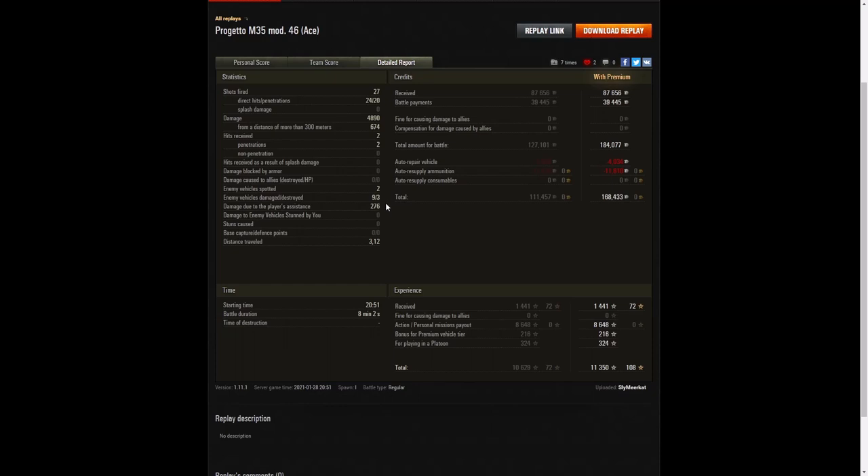Two enemy vehicles were spotted, nine were damaged, three were killed, and 276 hit points of damage assistance. He earned 87,656 credits in the game, plus 39,445 from battle payments, for a total of 184,077 credits altogether. Because he used standard ammo throughout, he made a huge profit of 168,433 credits. He also picked up 1,441 XP for the game, 8,648 from personal missions payout, 216 for this being a premium vehicle, and because he was in a platoon another 324 — meaning he took away 11,350 experience points altogether. That's going to cause his crew skills to jump quite a nice amount, almost half as much as when you use one of those boosters.